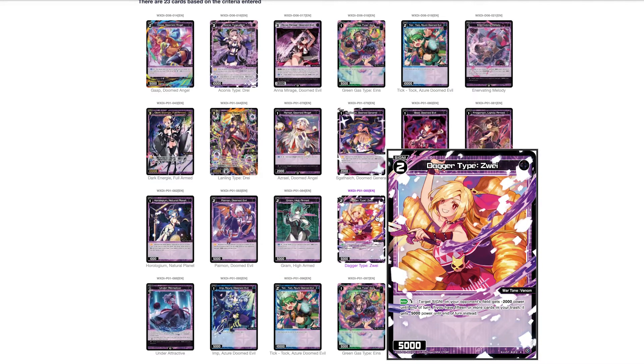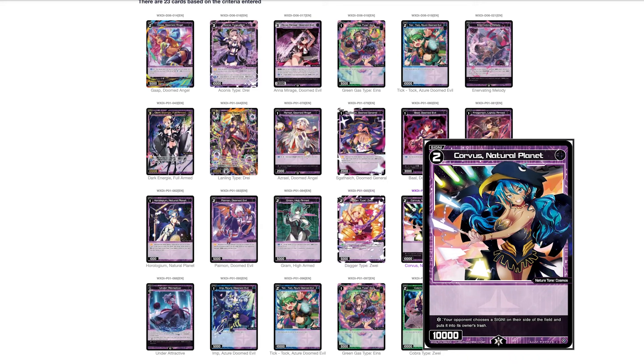Dagger Type Zway has an action: target signi on your opponent's field gets negative 2000 power until end of turn — or negative 5000 if you have 15 or more cards in your trash. Not it. I would not play it personally. Corvus Natural Planet is a vanilla with a Lifeburst where your opponent chooses a signi on their side and puts it into the trash — 10,000 power. You don't control what they sacrifice, so not good.